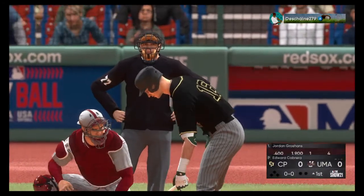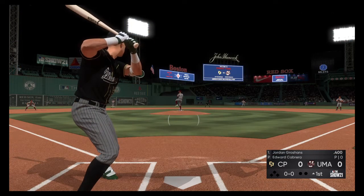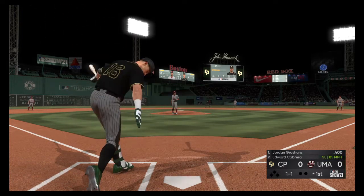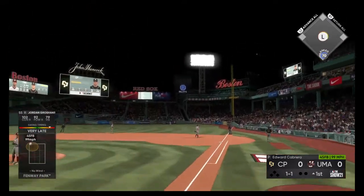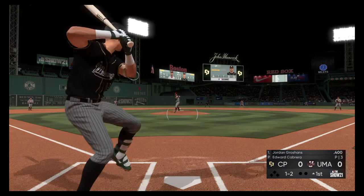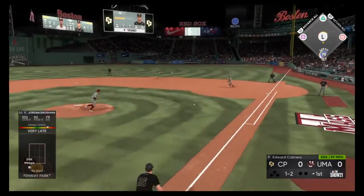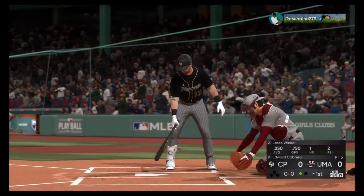Jordan Groshans will get us started in this one under the lights. We are underway from Fenway as the first pitch of the night is taken for ball one. Swing and a miss for strike one. Temperature here at game time, 61 degrees. A ball and two strikes now. The barrel of the bat breaks on contact — throw to first is in time for the first out. One out, bases empty.